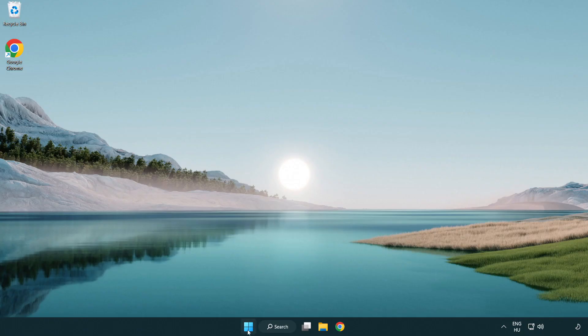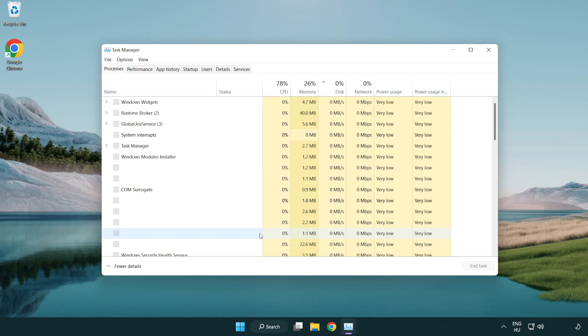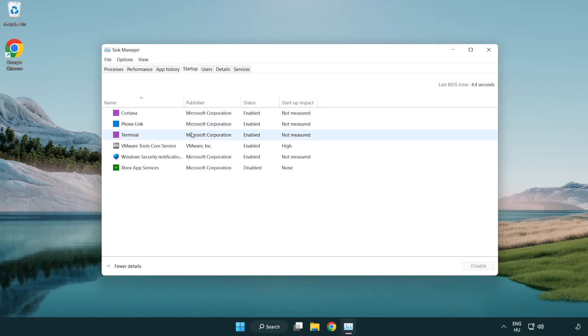If that didn't work, right-click the Start Menu and open Task Manager. Click Startup and disable unused applications, then close the window.